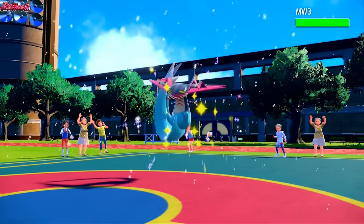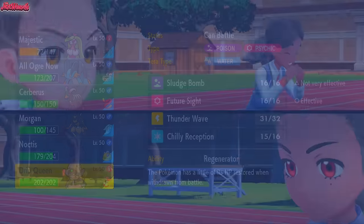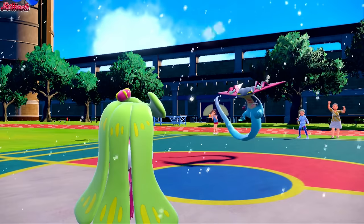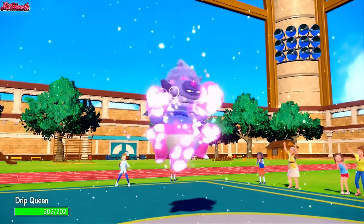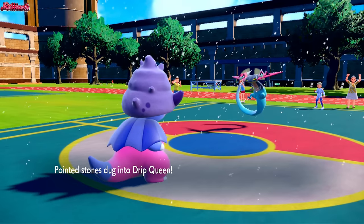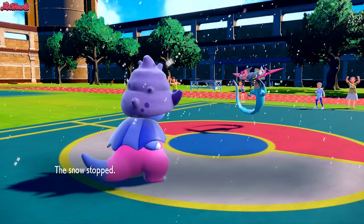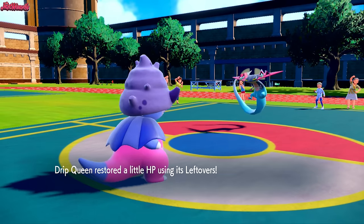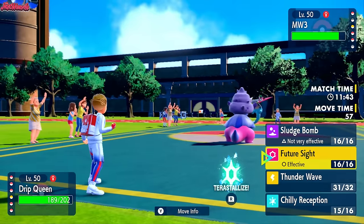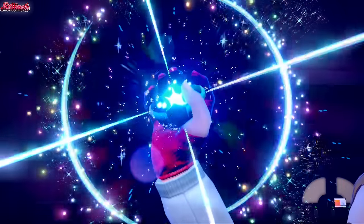In comes the Dragapult, getting hurt by the Stealth Rocks. We definitely go into Slowking — if they go for Flamethrower, it's not the end of the world; if they're Specs we can play around that. They go for a Nasty Plot — wait, that's the Zoroark! Not good. I'm going to have to Terror Water and Thunder Wave it — if we miss the Thunder Wave we are completely boned. So we Tera Water so we can take a Shadow Ball no problem.